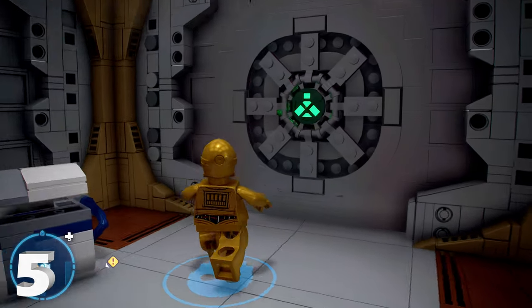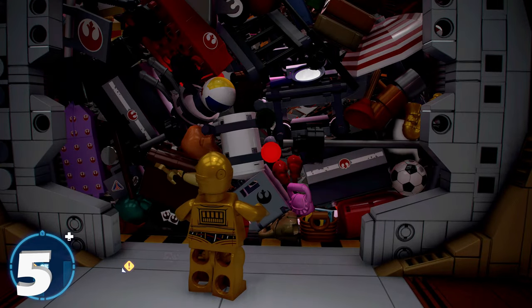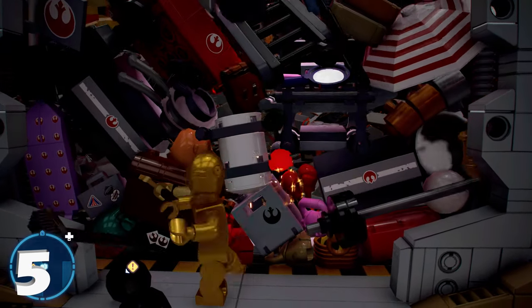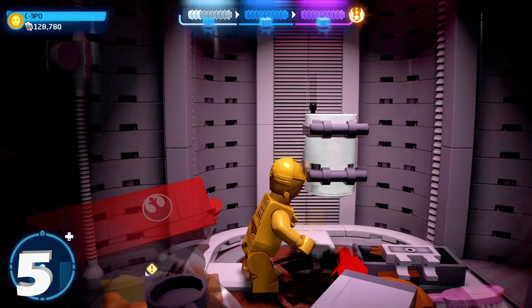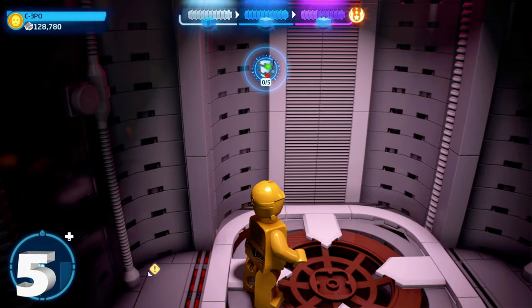We just have one minikit left — minikit number five. This is at the very end of the level, right before it ends. A door on the right will open up for you automatically; just destroy all the garbage inside and that will give you a buildable minikit number five.